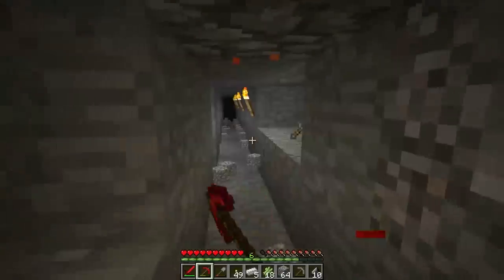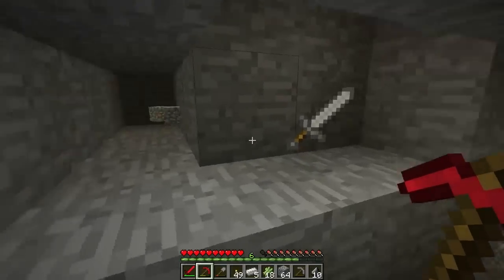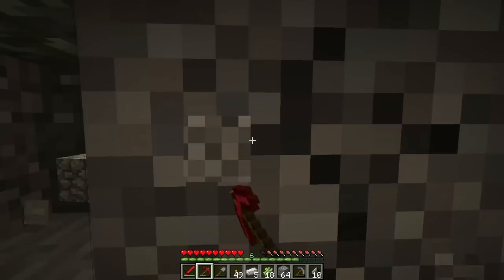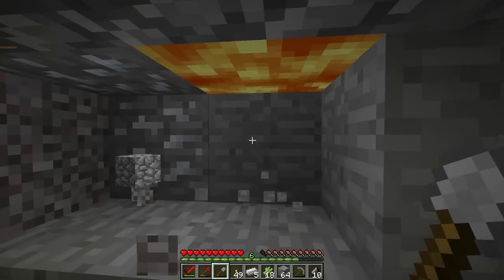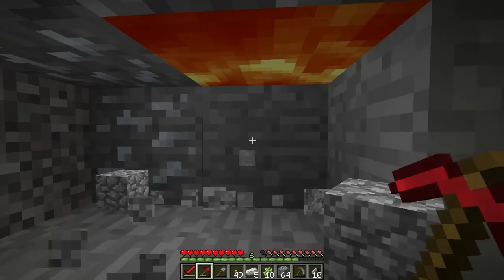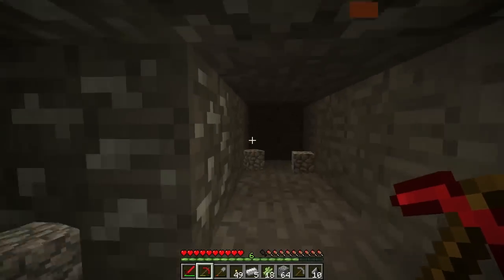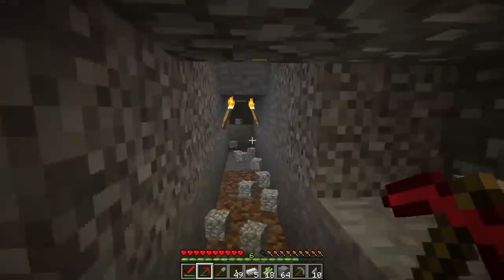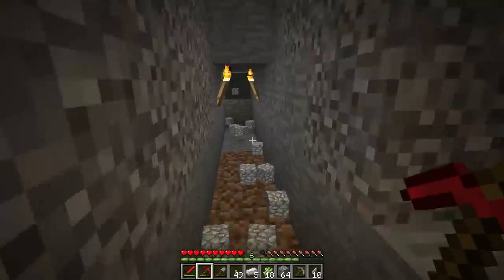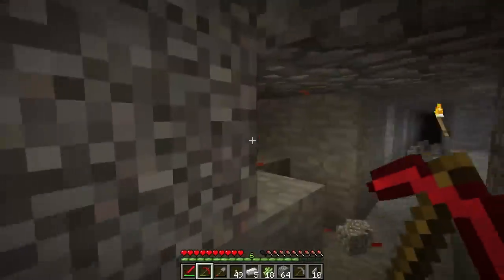So where were we? We were right here. The only way to really deal with that is to just as quickly as possible destroy the lava spot or cover it with a solid block. The drips don't hurt you, which I know seems strange, but it's true.